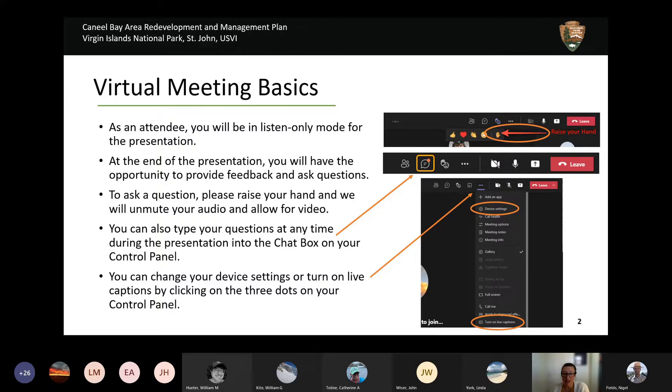At the end of the presentation, after you've had a chance to ask your questions or provide comments, we'll lower hands and move to the next participant. At any time during the presentation or Q&A, you can type comments or questions into the chat box. You can also use the three dots at the top of your Teams icon to change device settings, toggle microphones or cameras, or turn on live captioning. We will also provide a closed caption of this presentation afterwards.